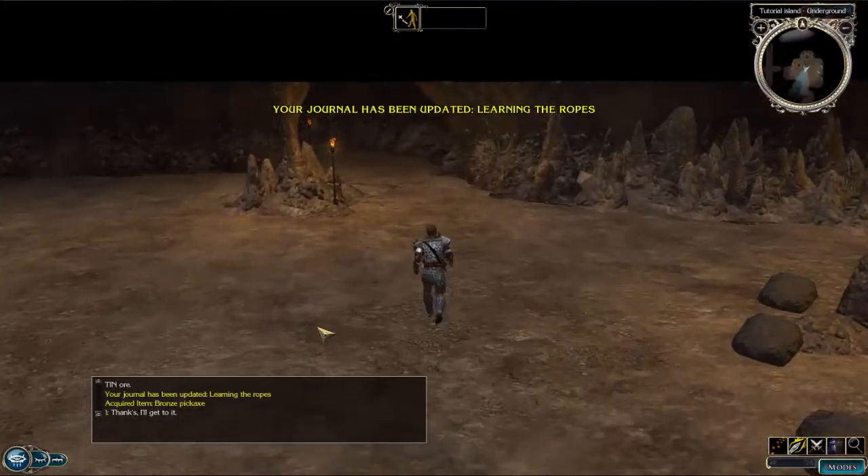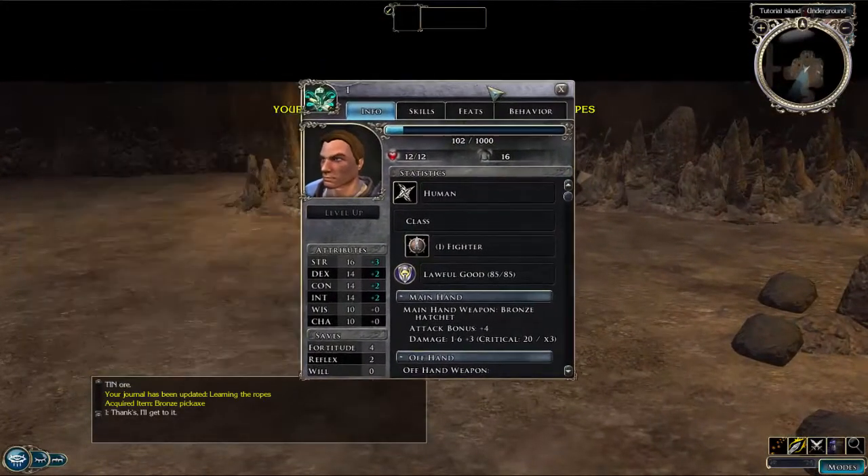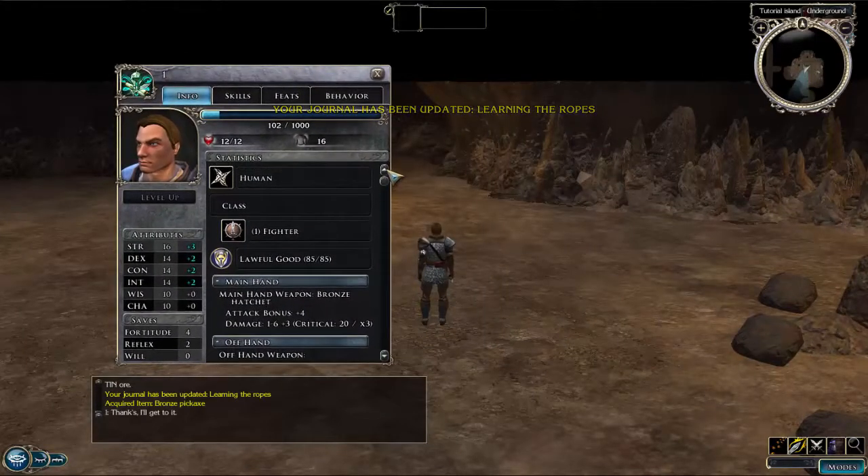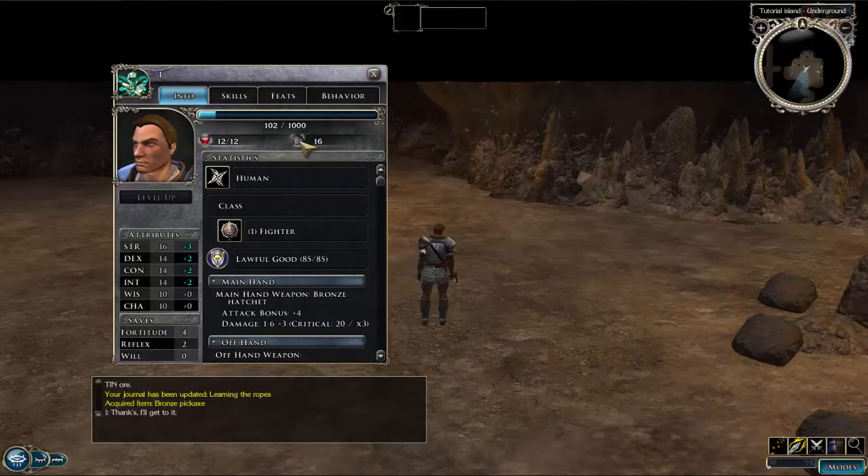We haven't edited the UI at the moment but this is your character sheet. It tells you all the information about your character - how much health you have, how much defence, basically armour rating, your attributes: basically your strength, dexterity, constitution, intelligence, wisdom and charisma.